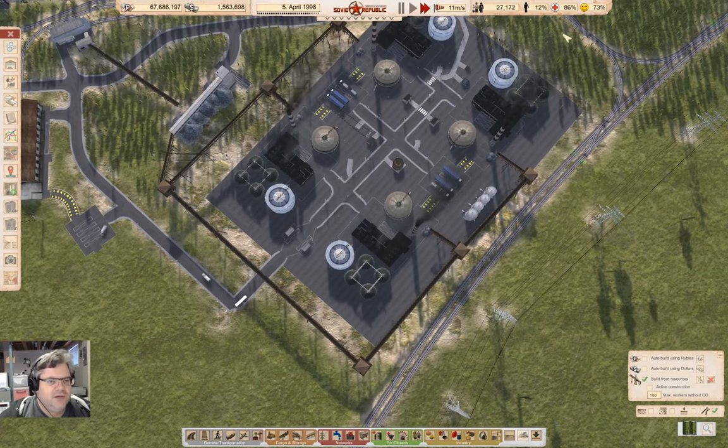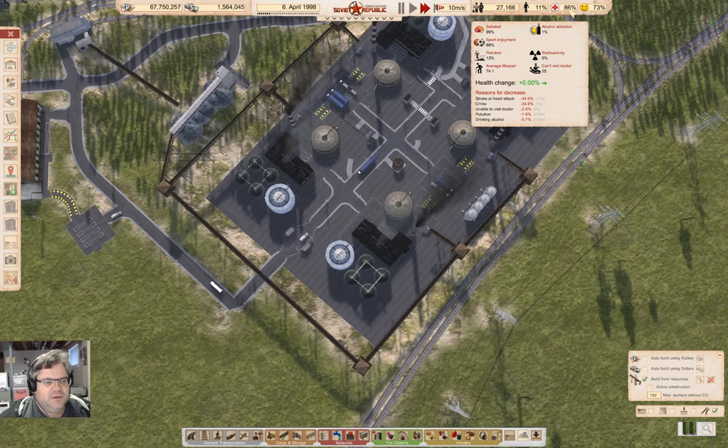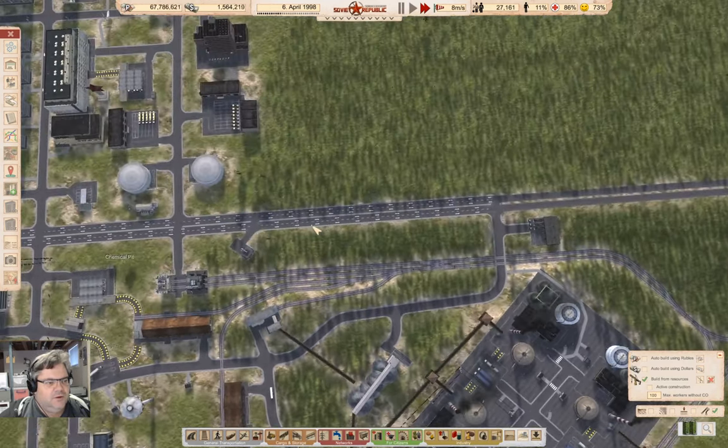We'll stick with the T-148s. Those seem to be fine. Happiness is going down. Health is flat.